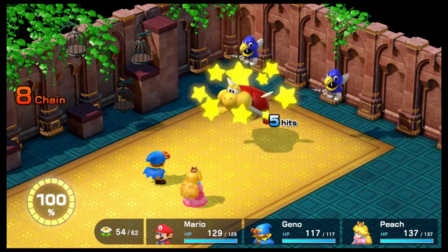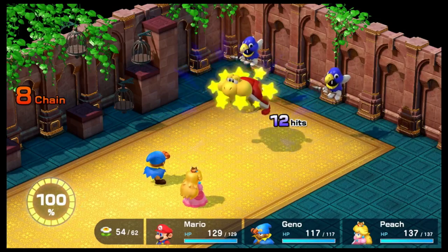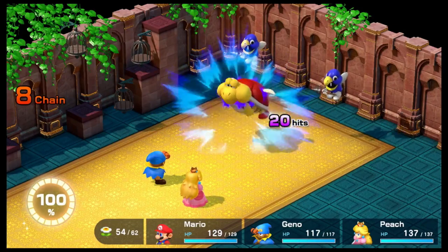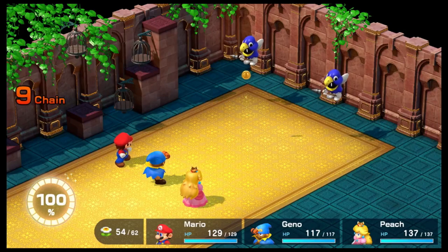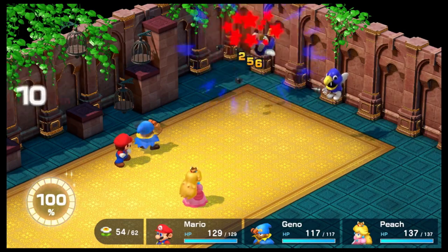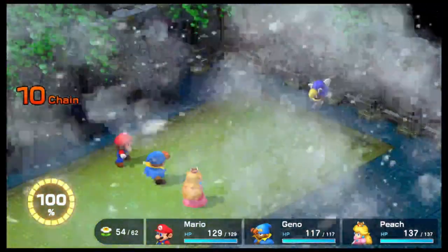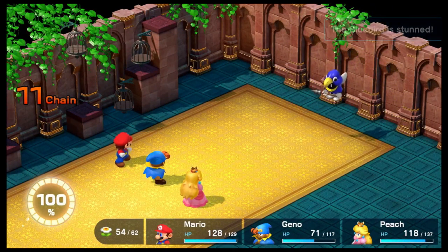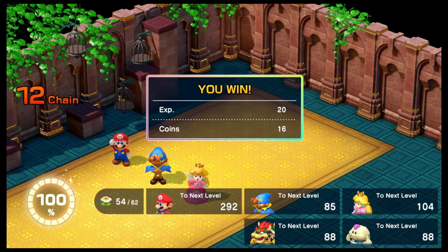We can just Super Jump the Big Trooper. Super Jump is OP — even if it costs seven flower points, it's very strong. It did 46 damage to Gino but even Peach is doing nearly 200 damage. Gino and Bowser and Mallow are all almost a level up, but I think that should be it for new enemies.